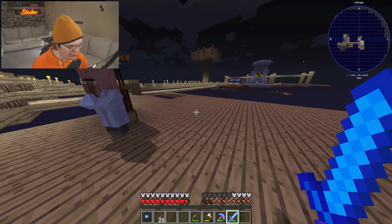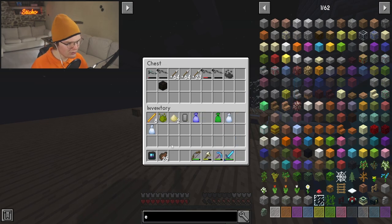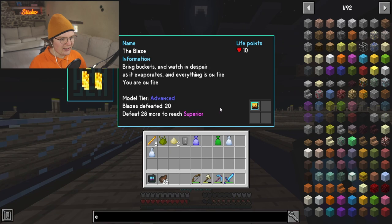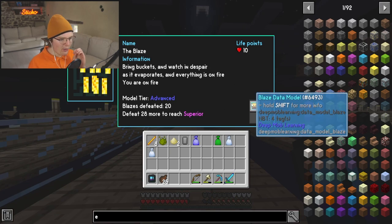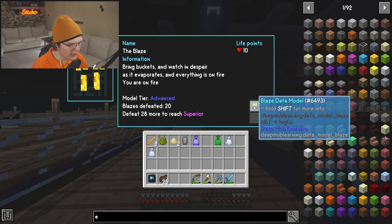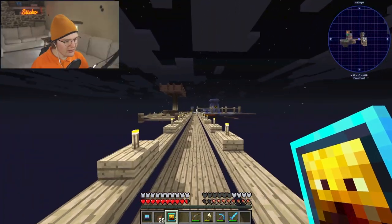We've almost got no ammo though. We also got some wither dust — I don't actually know what that does, but it's cool. Now that we've done that, let's grab our blaze data model. We have ring buckets — watch in despair as it evaporates and everything is on fire. Model tier: advanced. Blazes defeated: 20. Defeat 28 more for superior level. So we're going to do that in between episodes, but right now let's show you guys what this can do.